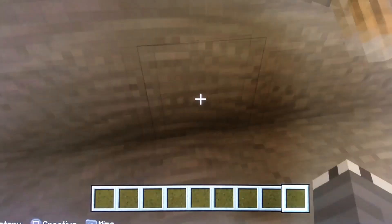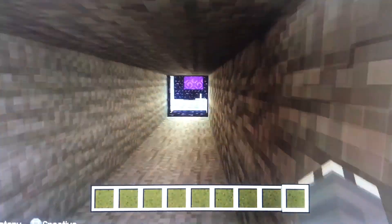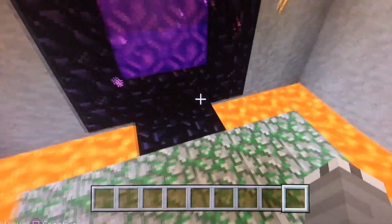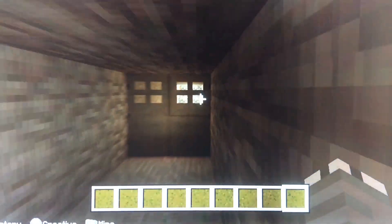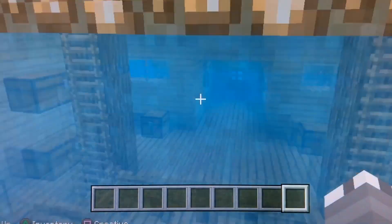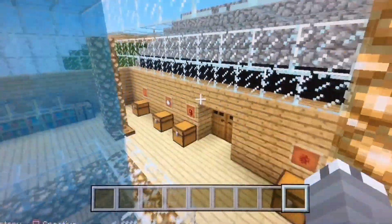We pull these levers and it opens the door. This one just closes the door. And here's the nether portal room with the lava pouring in. This way goes into the nether, which I'm not going to go in at the moment. Open these doors and we go up. So that's that. And this is the little brewing room that he does have.